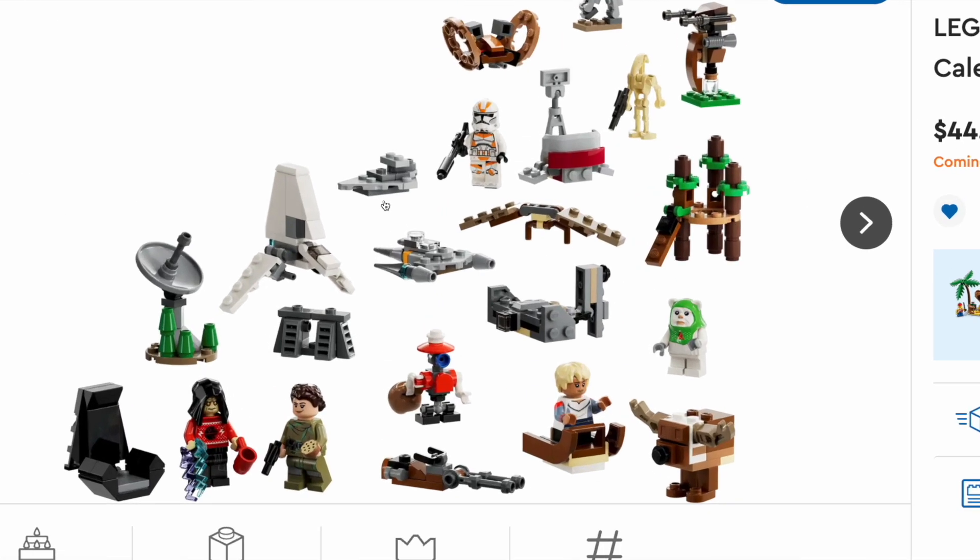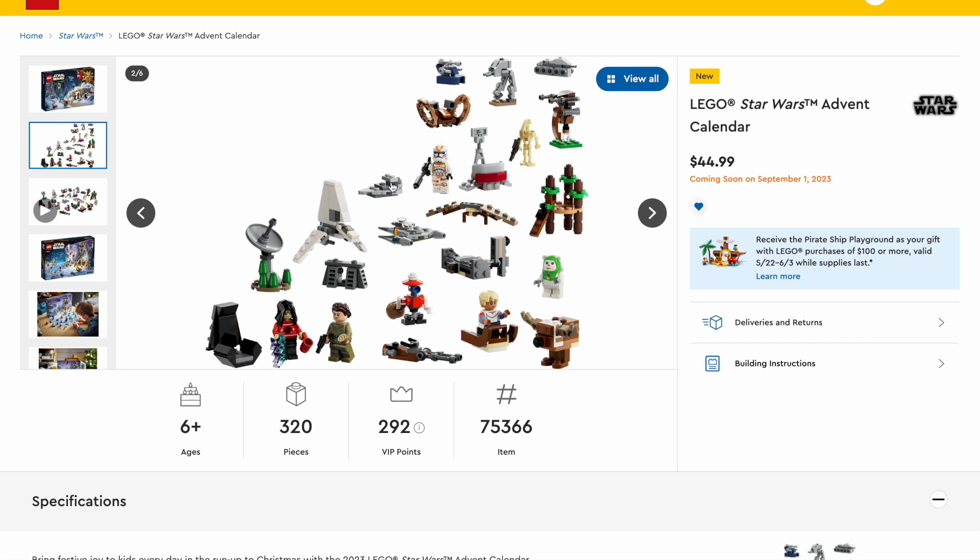Probably my favorite micro-build is one of those mini Star Destroyers, which I believe is the same build as the Executor Star Destroyer mini that came with that set. We have one of these gliders for the Ewok, a mini Ewok Village — probably in my top two favorite sets of all time — a mini version of the Justifier, and a mini version of the Mandalorian's N1 Starfighter. We also have the Imperial Shuttle, a Christmas-themed pit droid, two builds from Endor, the Emperor's Throne, a reindeer gonk droid, and a mini speeder.